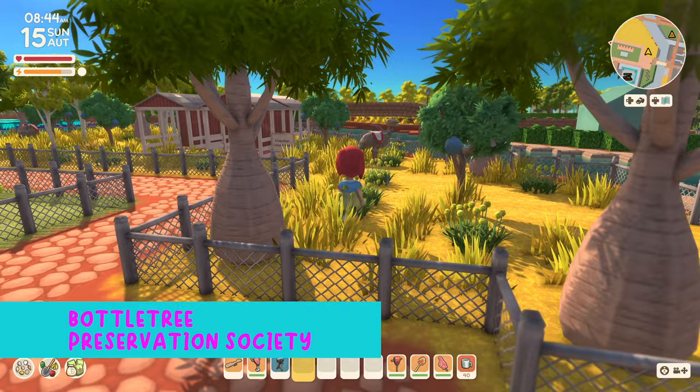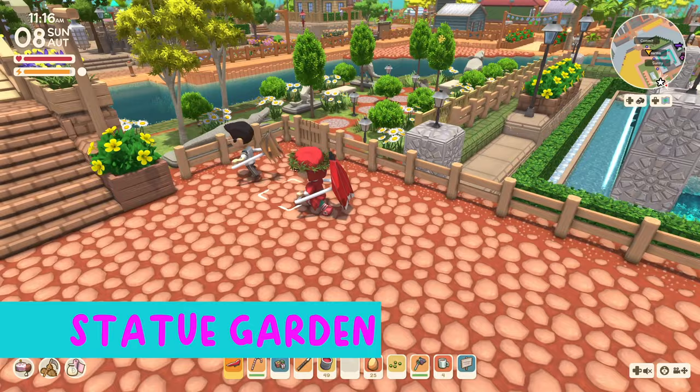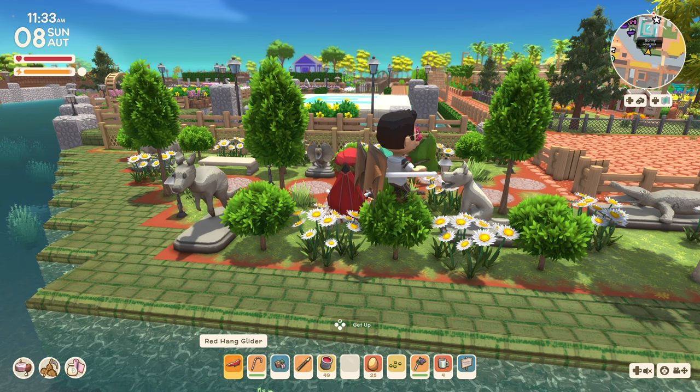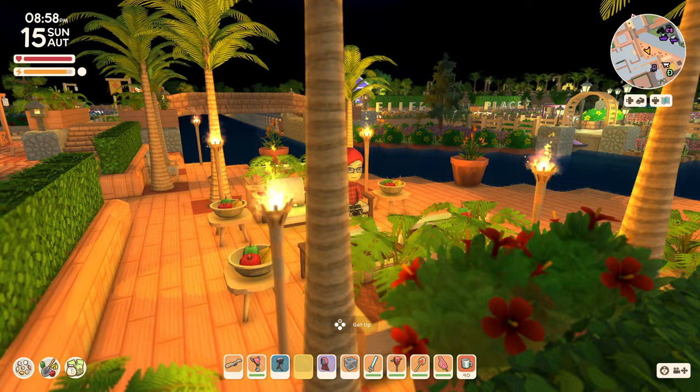This fenced area is home to my saddled moo. It has some natural bottle trees, and once we learned they don't grow back, I saved what I still had and fenced them in — we refer to this as being a member of the Bottle Tree Preservation Society. The statue garden is a small park next to Ellie's Place along the river that features some of the cement statues of the animals in the game. This seating area has existed in some fashion for a long time on the river's edge — I love the palm trees and the idea of a patio area along the water to hang out at night. But watch out for the crocs!